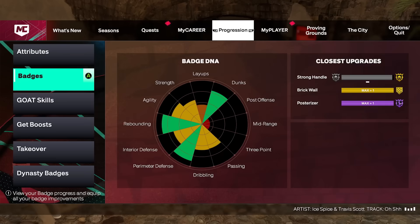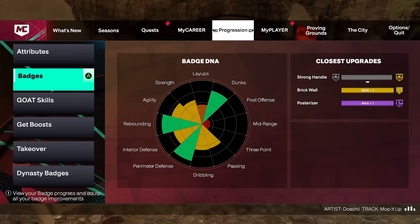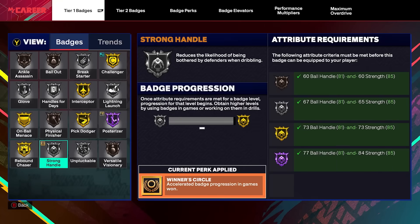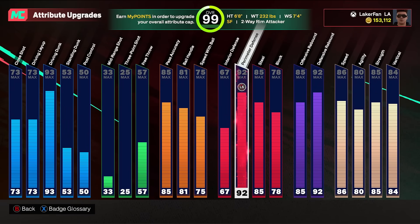That's it for the video. I hope y'all enjoyed — if you did, drop a like, turn on notifications, all that good stuff. Try to get this to 2000 likes. Put 'aerial' in the comments if you made it to the end. The only badge I still need on this build is strong handles. I do a lot of slashing but don't really cram it in the paint that much — I dribble my way down there. That's literally all we need: one more badge, two more levels of it. We have a 99 overall on the build now — it's looking insane. I'll keep you guys posted with more videos; we have a lot more to do on this build, but the lobs have been utilized a lot in pick and roll offense in fives, threes, twos — it's super valuable.